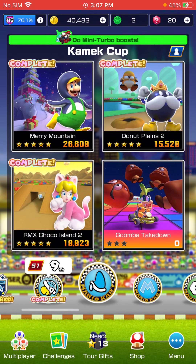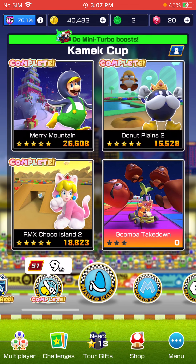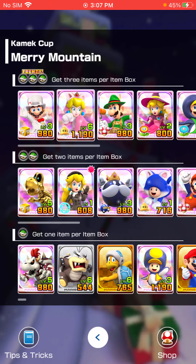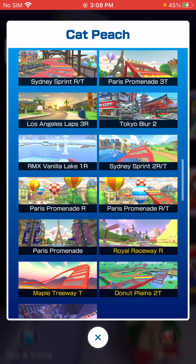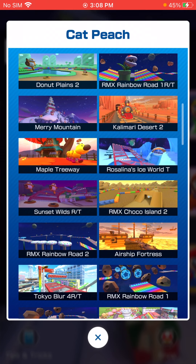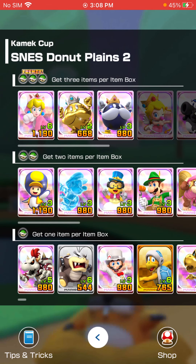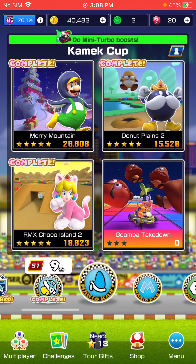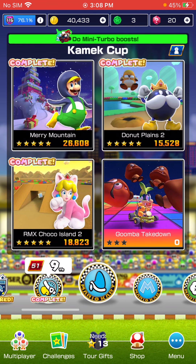Merry Mountain stays here. This is a really weird cup because Cat Peach is in every single one — on Merry Mountain, I think that's an unlocked track. Wait, is she on there regularly? Whoa! She's on every single track in this cup. And it's not a level-up reward track. That's crazy — that's the first time I've ever seen a driver be in all three tracks in a cup.